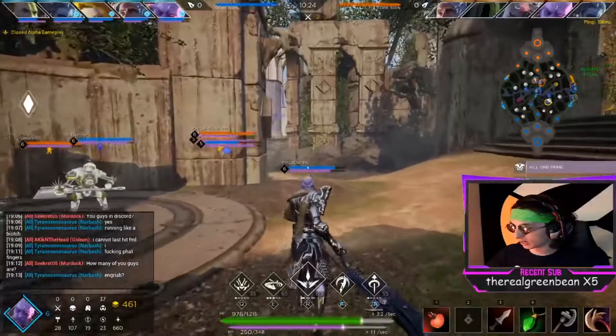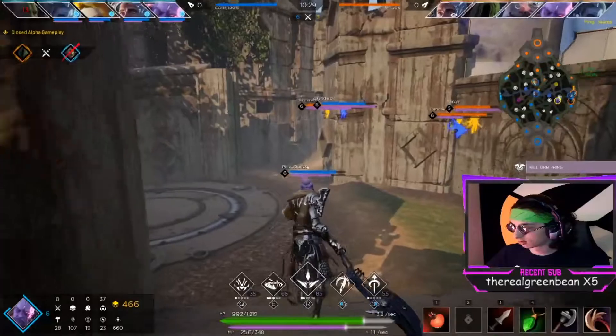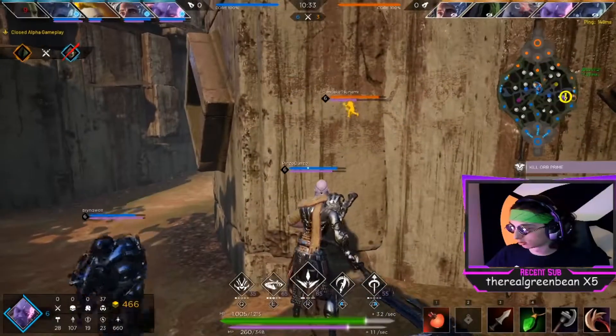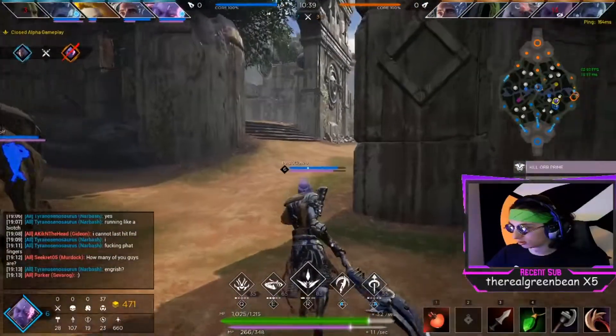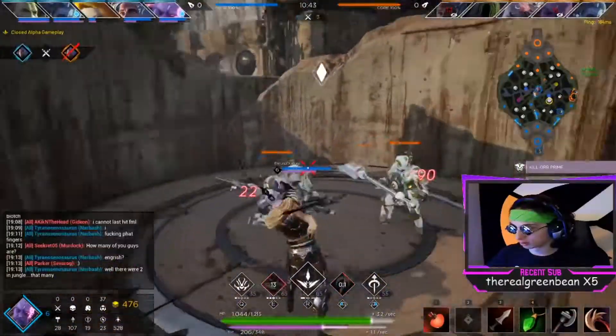I can walk over here but there's no chance I kill either of these guys. I might be able to save Murdock. Actually yeah, if we don't have to fight then I can run. Enemy died — Gideon just picks up a double kill with his ult in middle lane. Nice!